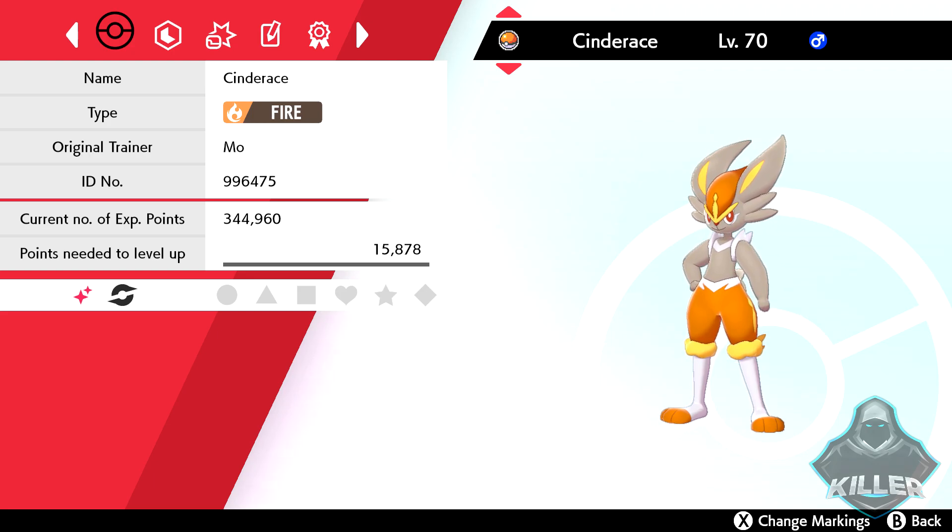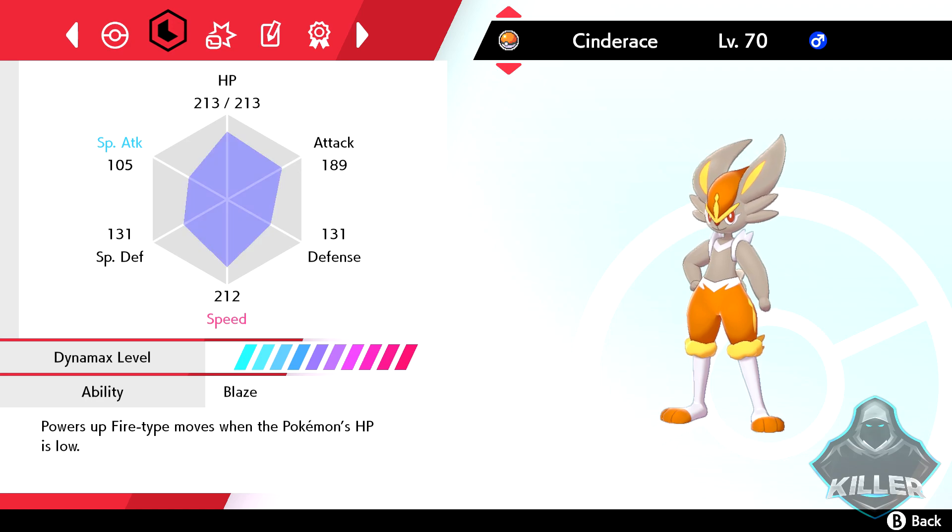Let's get into the Pokemon review right here. It is a fire type, obviously. Its ability is Blaze, which is pretty standard for a starter Pokemon. Unfortunately, you cannot acquire its hidden ability Libero quite yet — it hasn't been fully released into the game.